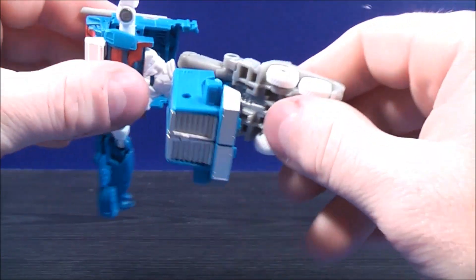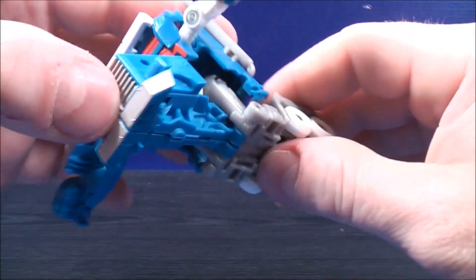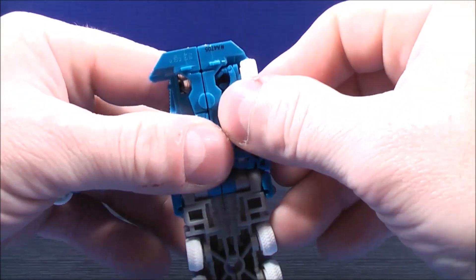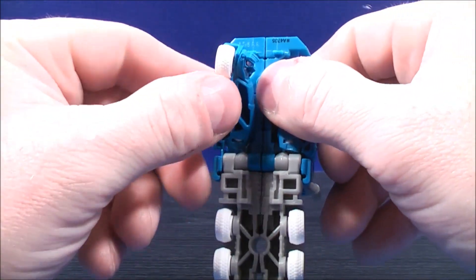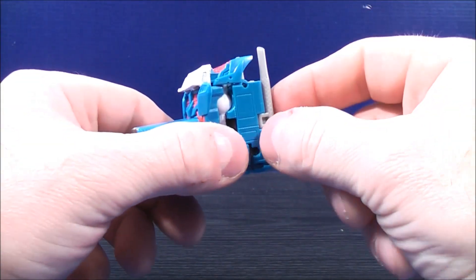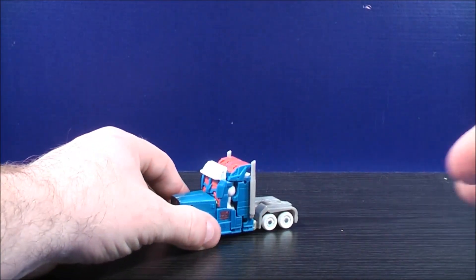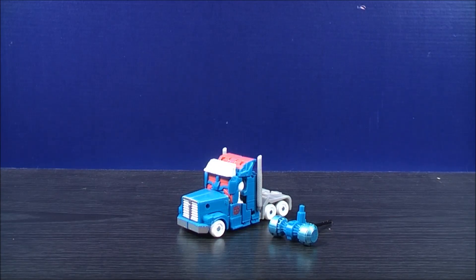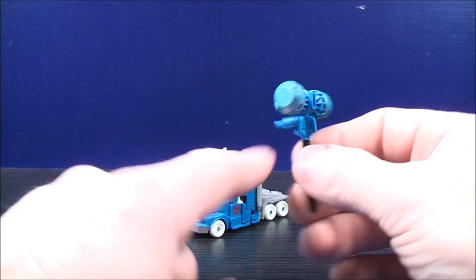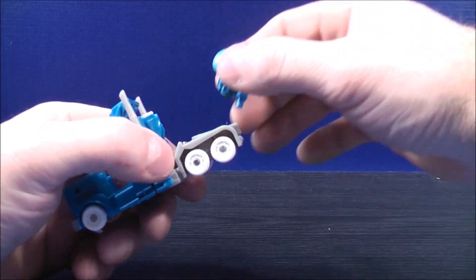Bring this forward, bring this back like this, and then bring this up and close in the gap. Do the same with his arms — bring his arms in, do the same thing with his other arm, bring it down and tuck it in. Bring his smokestack to the side, bring his other smokestack to the side. One final step for truck mode: take his battle hammer — there's a peg on the back and a hole on the back of Ultra Magnus — plug the battle hammer in.